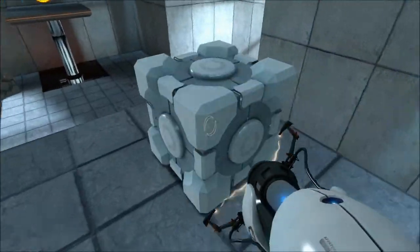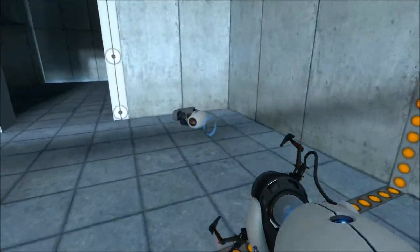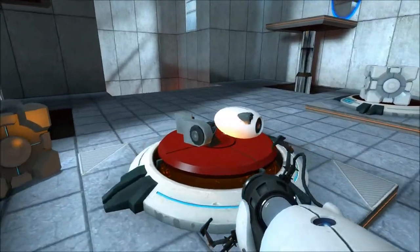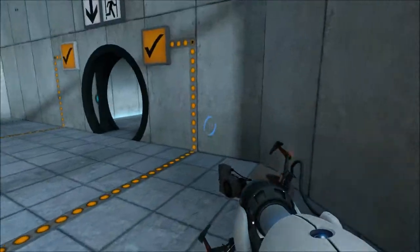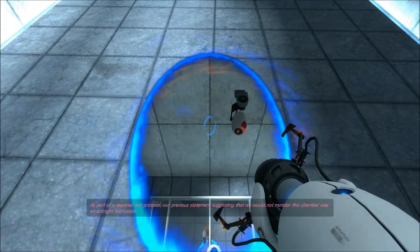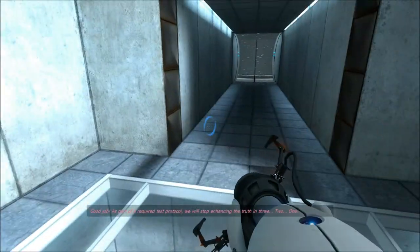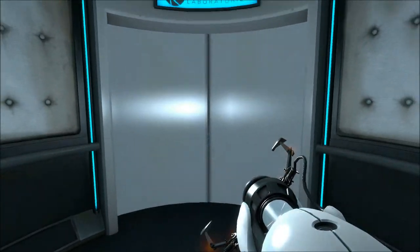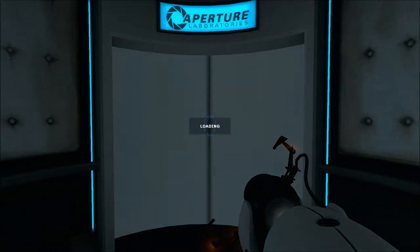Portal over there, grab that block too. So you can't do that here, but later on in the game there's actually a button that lets you put anything on it, pretty much. As part of a required test protocol, our previous statement suggesting that we would not monitor this chamber was an outright fabrication. Good job. As part of a required test protocol, we will stop enhancing the truth in three... two... That lovely computer AI that you keep hearing? That is Gladys — she is our testing instructor computer thingy.